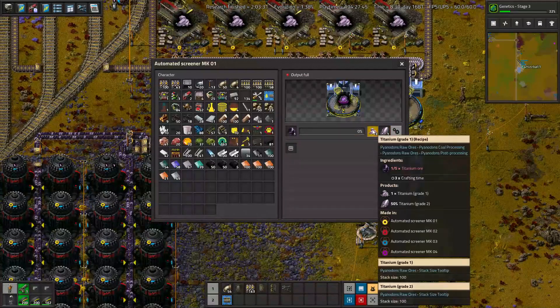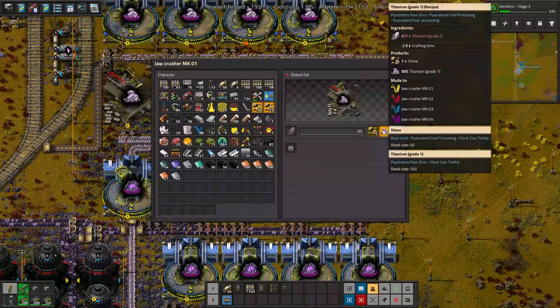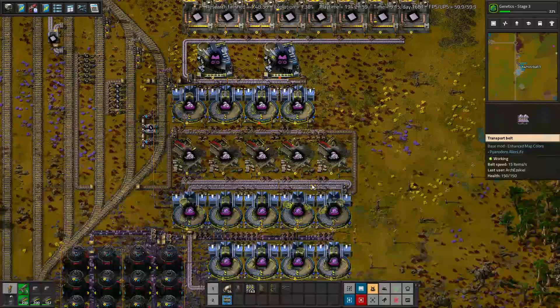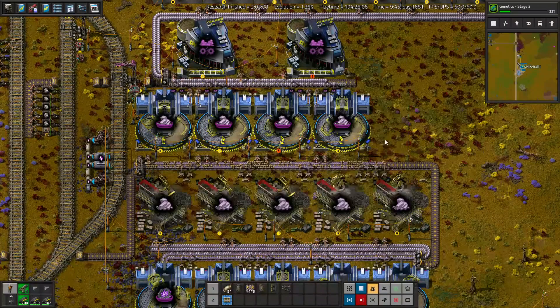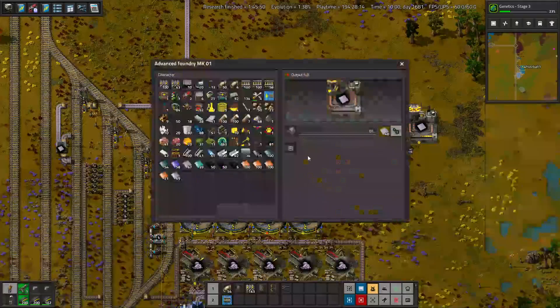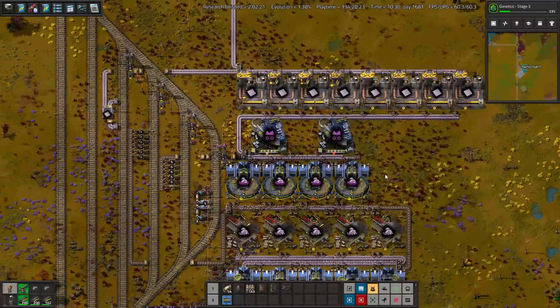Nine automated screeners turn it into titanium grade 1 and titanium grade 2. Titanium grade 2 turns into more titanium grade 1, so theoretically we could transport that to an actual titanium build if we wanted to, but I guess we just decided to keep going. Titanium grade 1 turns into titanium grade 3 and titanium rejects, and then the titanium rejects turn into more titanium grade 3. Finally, we smelt the titanium grade 3 into titanium plates. That was actually incredibly simple — it's only been 5 minutes!